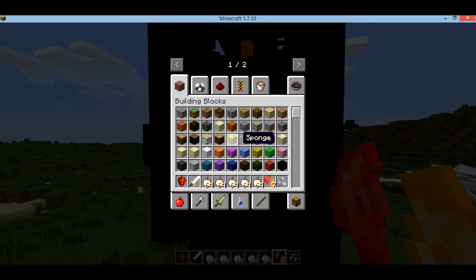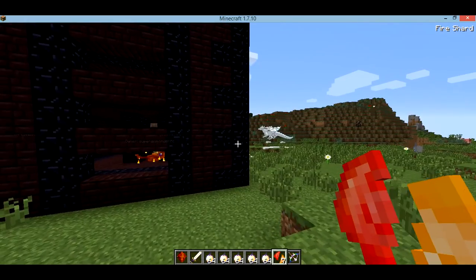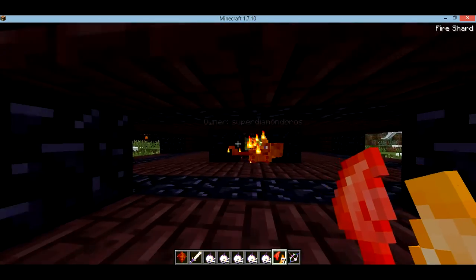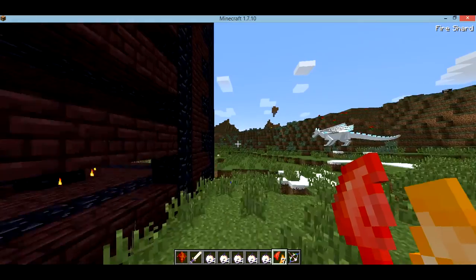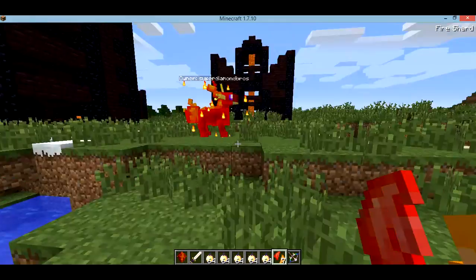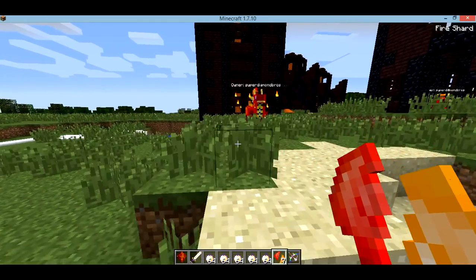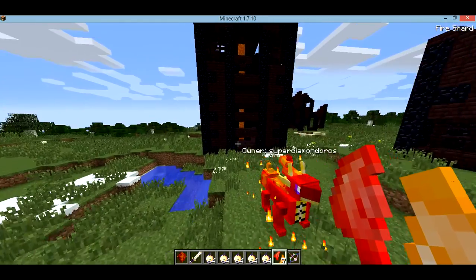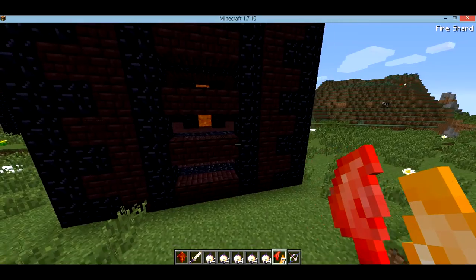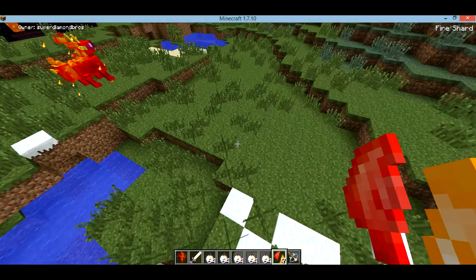I'm wearing the armor right now. I thought he was sitting down — if it has a little red over his head, he's sitting down, but he's not. He should come. Never mind about him then — when you hatch the fire egg it turns into this long form.